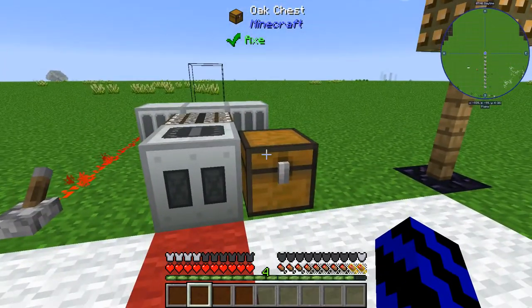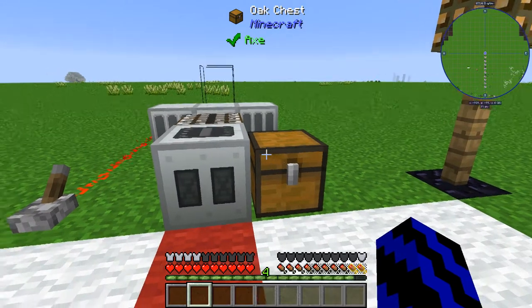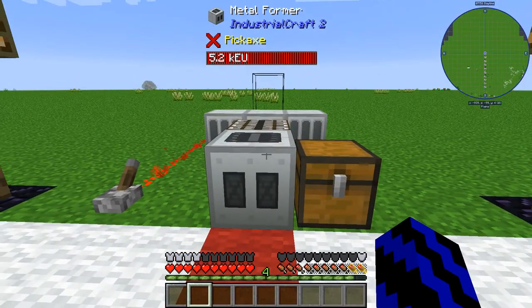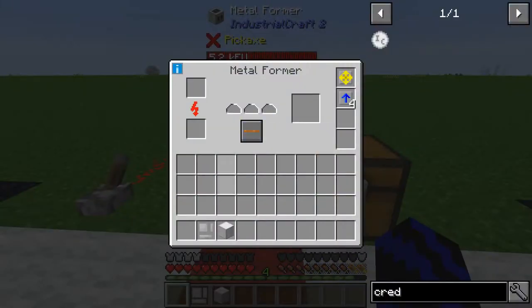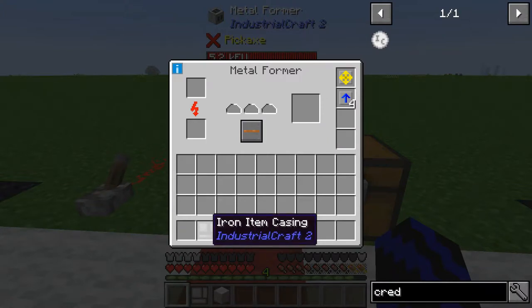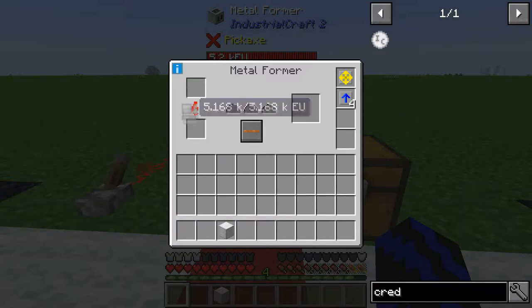I've grabbed some more material to show you a few other things. If we go back in and use the iron item casts — if you wanted to make the credits used in IC2 — chuck this through, let it run through, and bang, that's done.